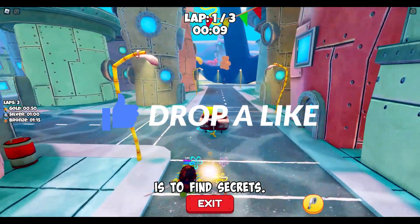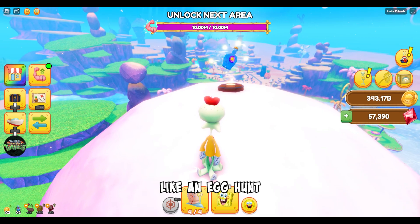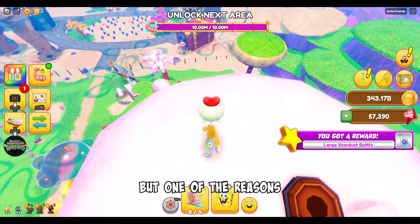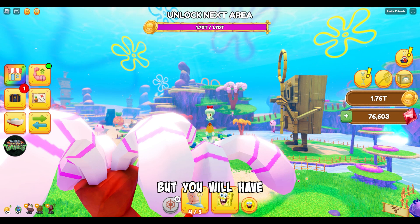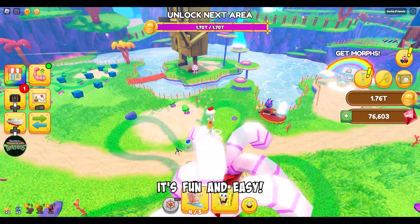Another quest is to find secrets. Each area has you hunting for these items. This is a fun part of the game because it's like an egg hunt, and I enjoy a good egg hunt. I had to do some obbying, but one of the reasons this game is fun is because these obbies are easy. You'll find many of these items in treetops, but you will have no problem finding all secrets. It's fun and easy.